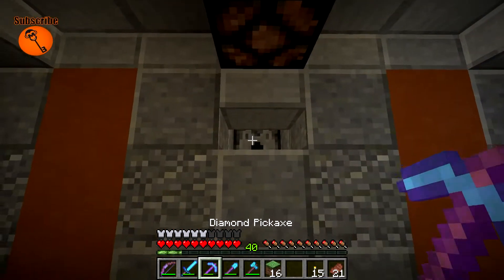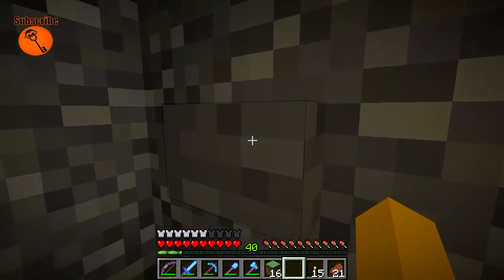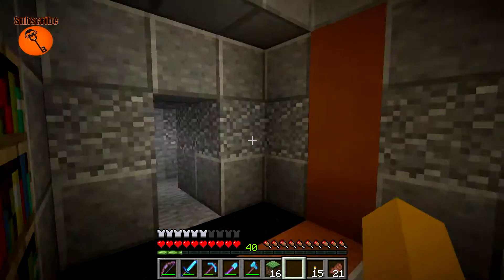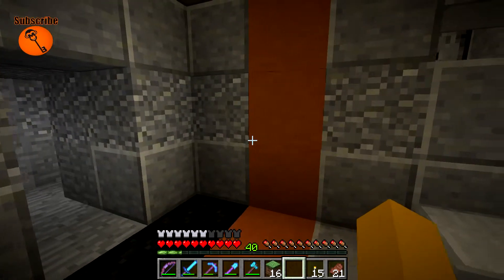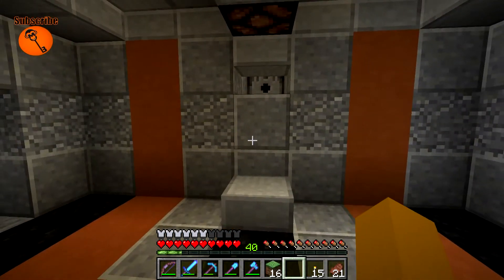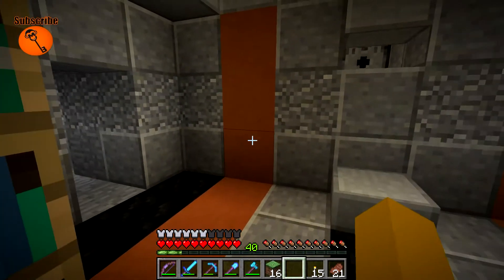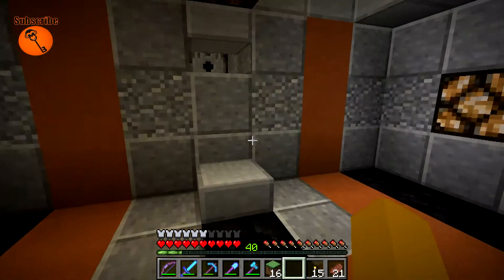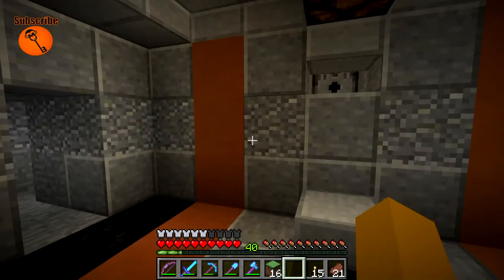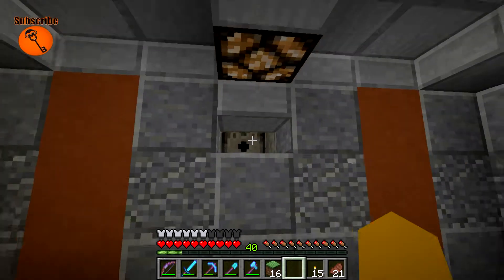We still have the piston blocker up there above, but we only have one button. You almost can't even see it. There's one button to run the system instead of two buttons, which is super fantastic. There is another secret button right here. When you use andesite, it hides the buttons — you got to really be looking for them. This button runs all the killing functions: the piston comes out, the lava comes out, and they're getting killed right here.